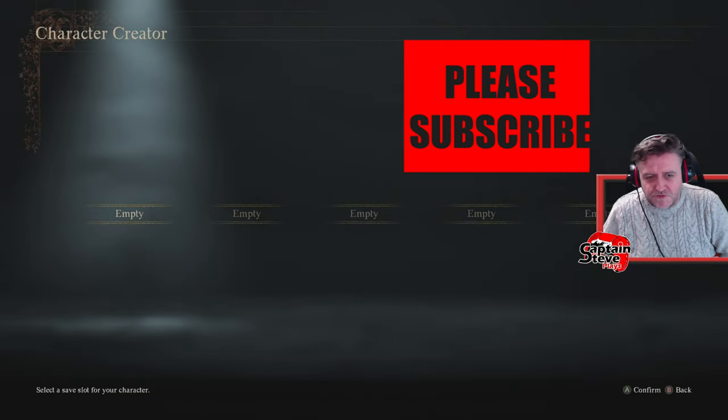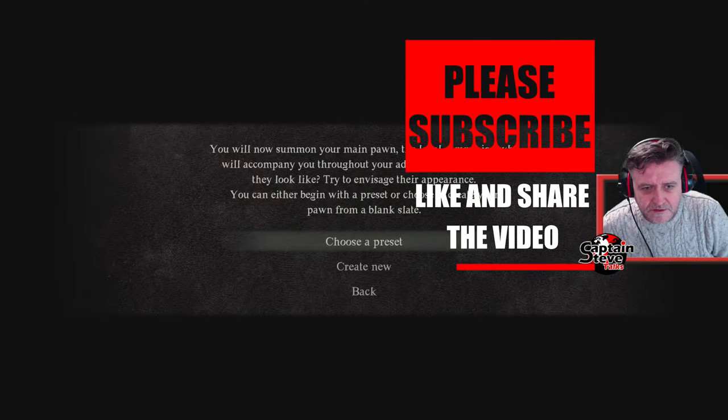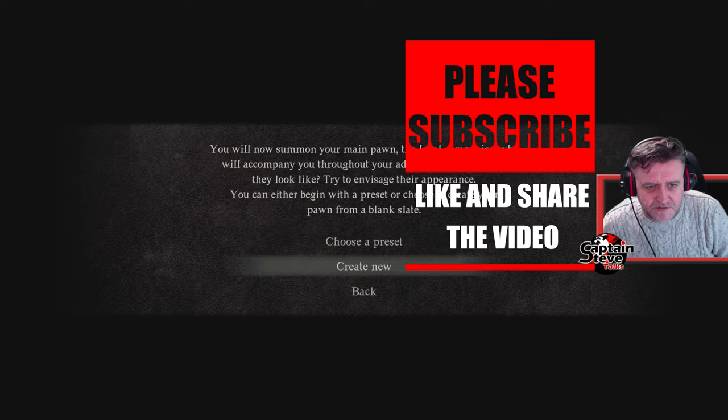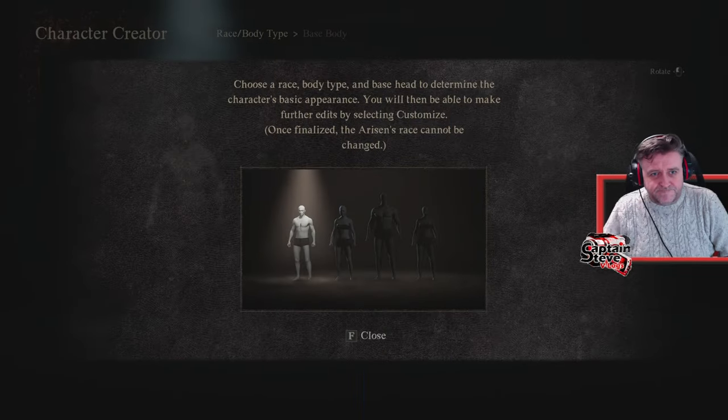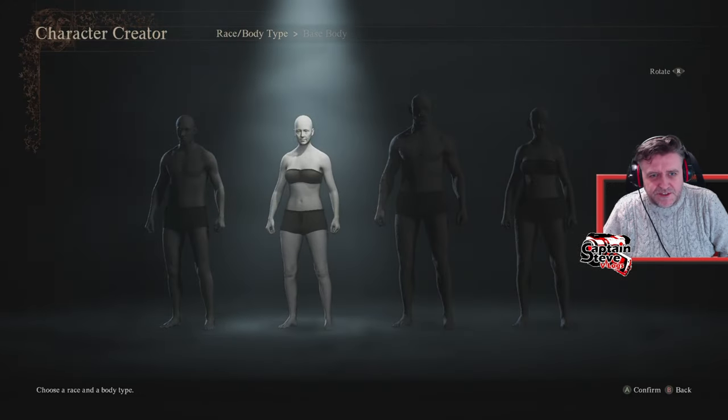I'm hoping to remake my red demon girl. So we go — create, choose a preset, I'll just create new. Choose race or body type. I really don't like all this body type nonsense, you know. Here we go — body type, this one. Let's go in then.